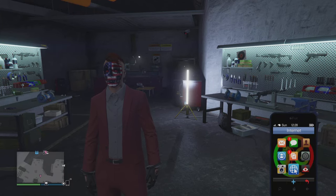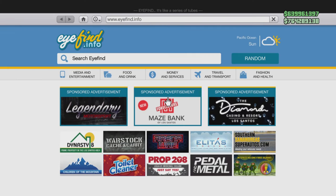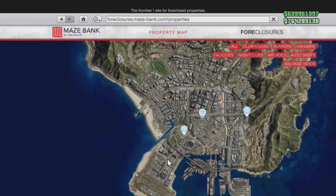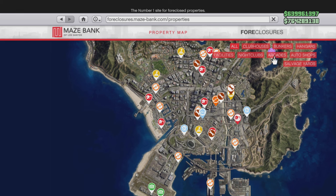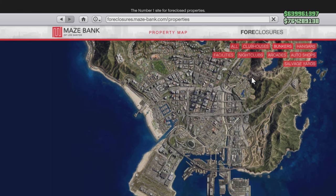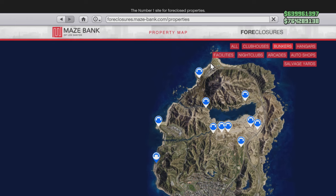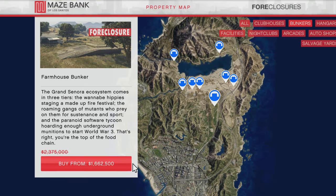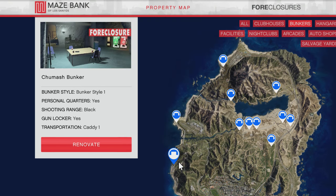First things first, let's get started. How do you buy a bunker? Pull up your phone, go to the internet. Go to Maze Bank Foreclosure, click on the in-game site tab, go to the top right and click on the bunkers tab, zoom out a little bit and you can see all the different bunker locations. There are two, maybe three locations I want you to focus on. The first one is the farmhouse bunker — normally $2,375,000, but right now there's a 30% discount on bunkers and upgrades, so it's $1,662,500.